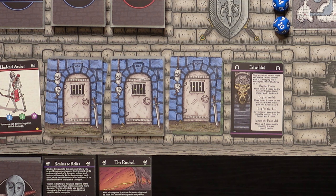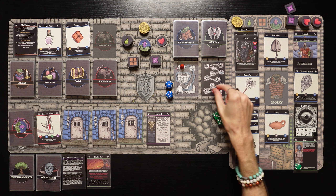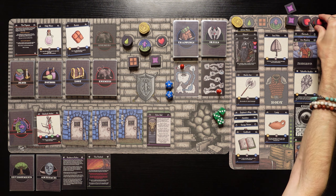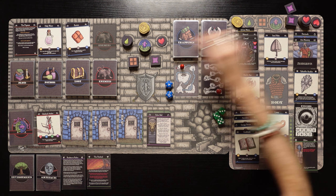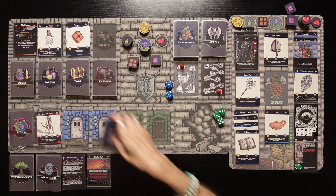The false idol. We can beg for power, beg for wealth, beg for our life, or ignore the false idol. Begging for power would give two energy and a loot card — we don't really need that, we're maxed out. We could gain two gold and one potion. Or we can gain two health and one ration — that sounds like the way to go. We're going to beg for our life, move down one on the morality track, and gain two health and one ration. We can still get rations from the false idol at least — that's very good.